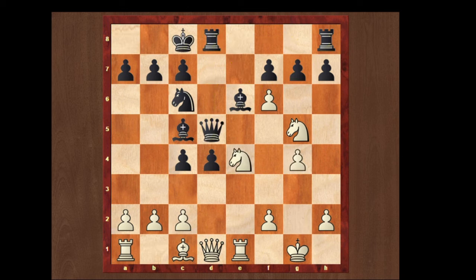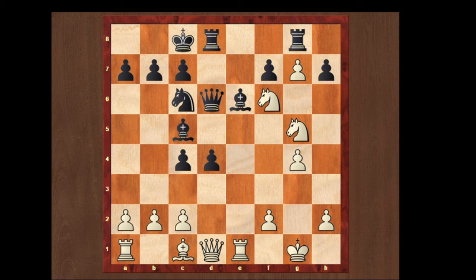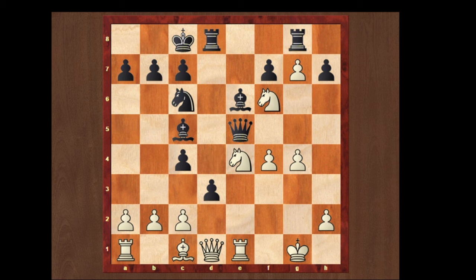If he plays queen to d5, we can just take the g7 pawn. Black plays rook h to g8. We can just fork the queen and the rook by playing knight f6. Queen to d6, and we can just attack the queen with our g knight. He has two moves — queen to e7 and queen to e5. If he plays queen to e5, we can play f4, and you notice there is no square left for the queen. If he tries to give a check by playing d3, we can just move a knight. And if he plays his queen to d4, we can just trap the queen by playing c3.